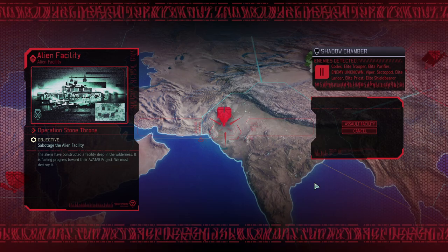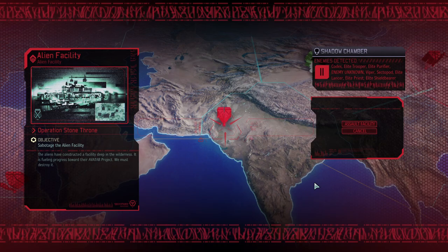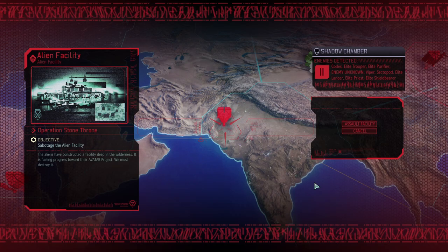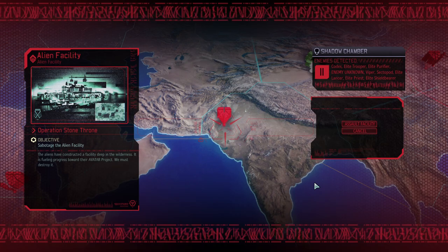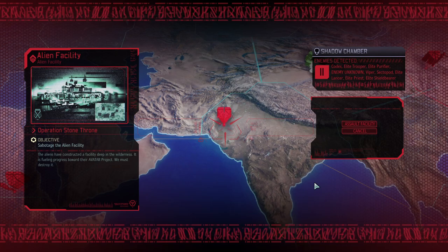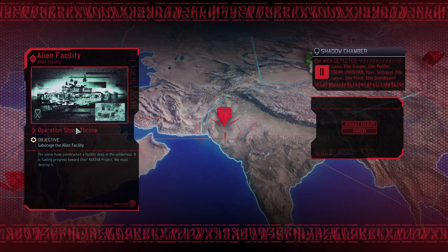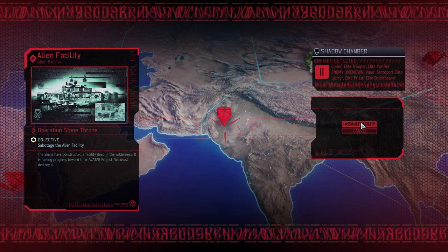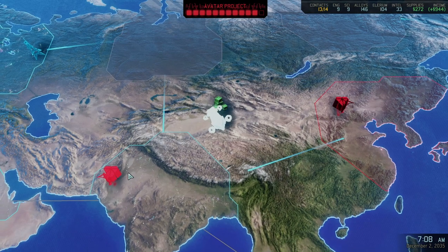Hello and welcome back to XCOM 2: War of the Chosen. My name is Saiken, and today we're going to kick some alien ass in the no-shot run, where we're trying to beat the game on legendary iron man difficulty without shooting a single shot or using a single explosive. So far we've done quite well. It's time to clean up some alien facilities today — we're going to start with operation Stone Thrown in order to sabotage.